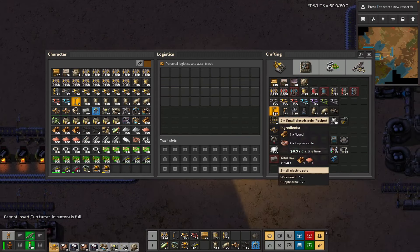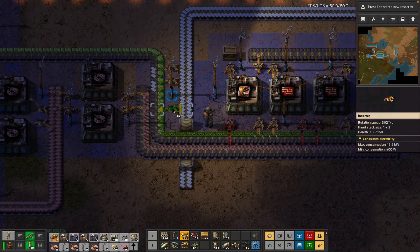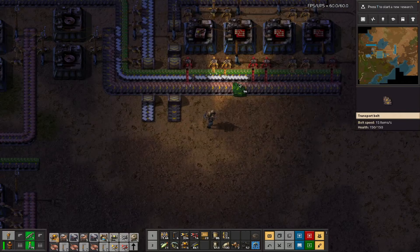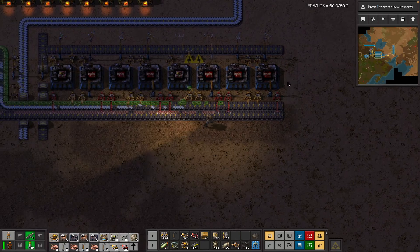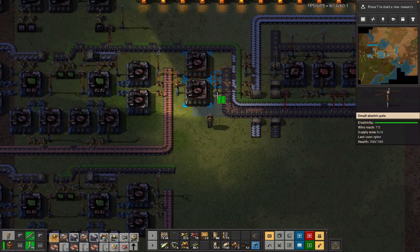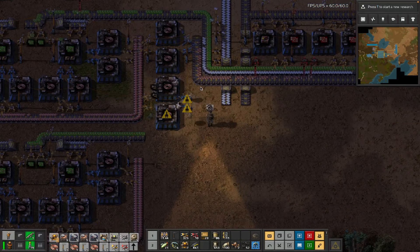There's a pile of stuff we need - oh yeah, because we want to be over here to get all this stuff going, because it's pretty important. We want to upgrade all of these assemblers, we want this to have its own output belt, we want more of these because that's kind of the whole point. We're going to want more power poles as well for this.